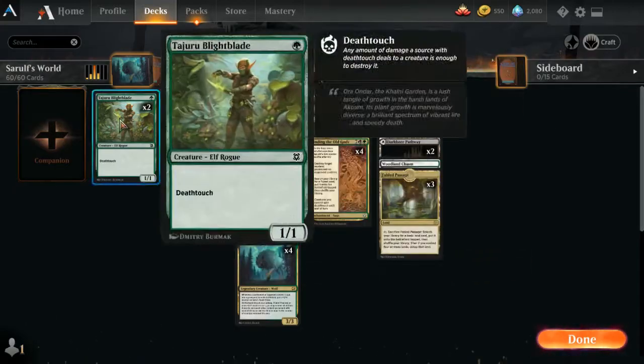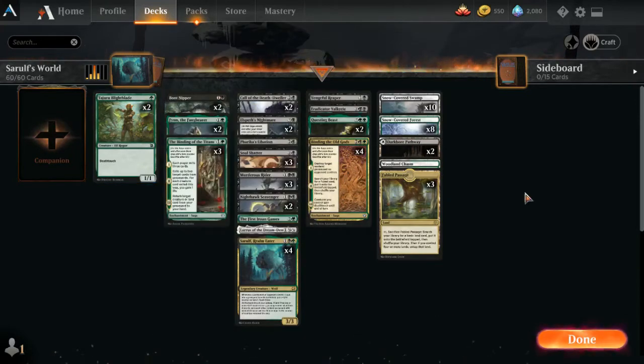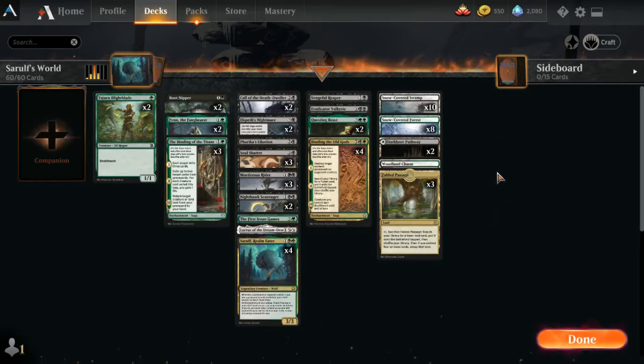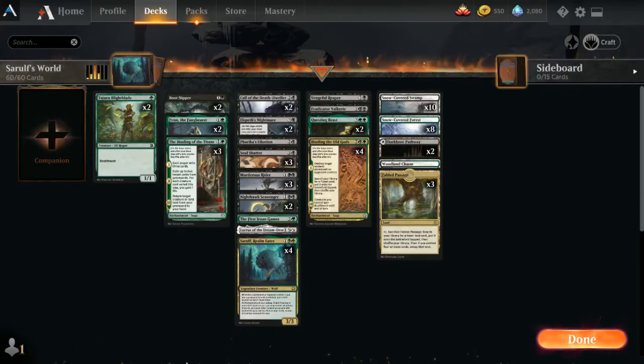Eradicator Valkyrie is another fabulous card — when it attacks you can boast and sacrifice a creature like Blight Blade, forcing the opponent to sacrifice a creature, further bulking up Sarulf. This is a nice synergy-based deck with multiple ways to destroy and demoralize the opponent — keep your eye out for quick forfeits. The land base: 24 lands — one Woodland Chasm, two Dark Boar Pathways, three Fabled Passage, eight Snow-Covered Forests, ten Snow-Covered Swamps. Have a blast with this deck!